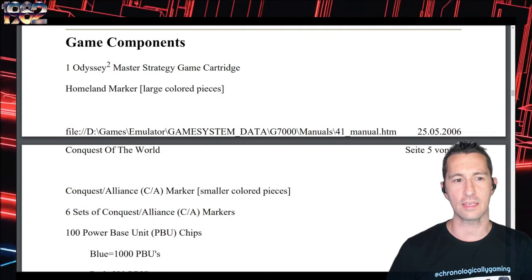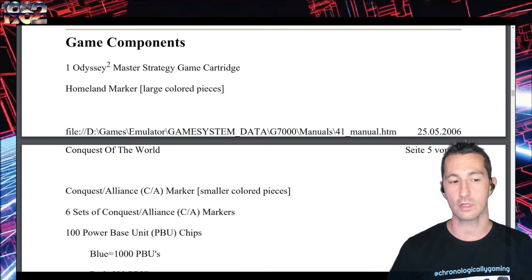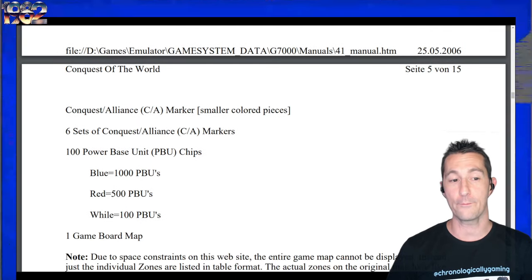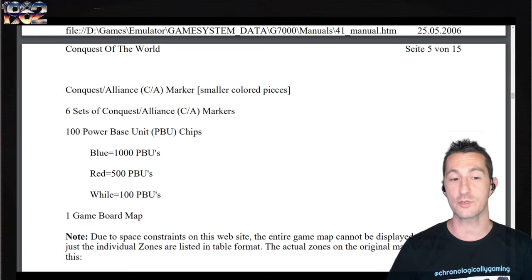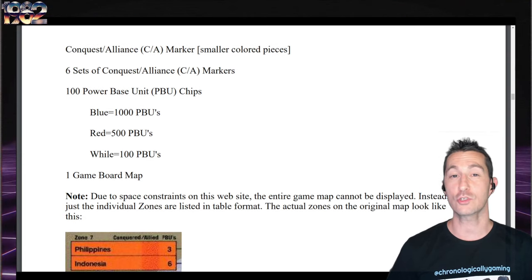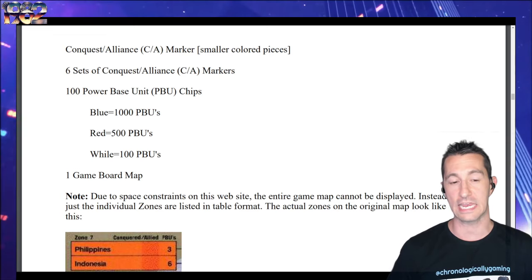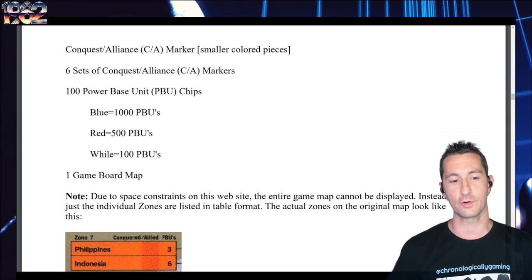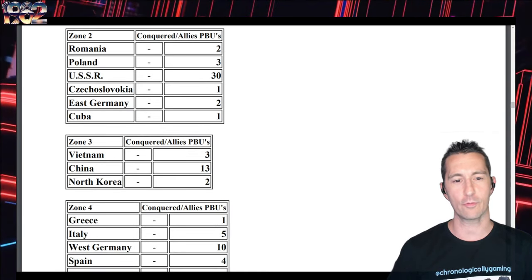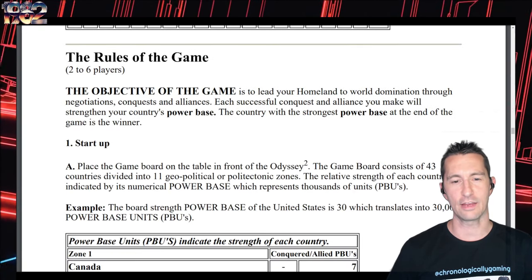It's a very verbose version of Risk. If you're actually playing the game you go through turns taking different countries out, and whenever you do you have more resources to use for a battle. So if someone decides to attack you via submarine, you determine how much energy you want to send in for your submarines to try to take someone out. The game also breaks down all the different places, their power base units, and how much you get from them when you take them out.